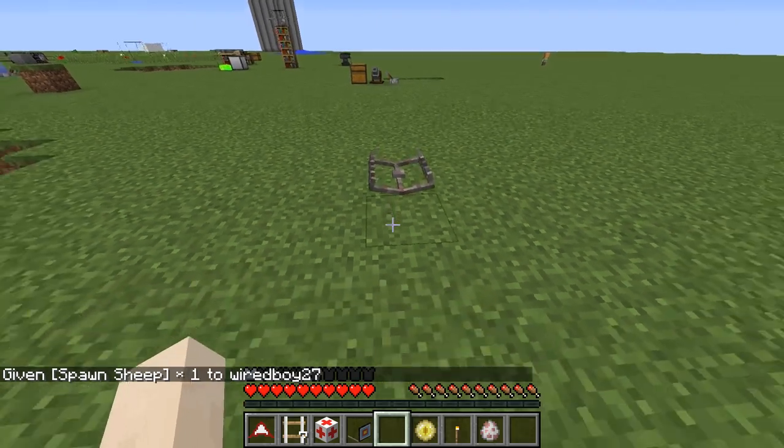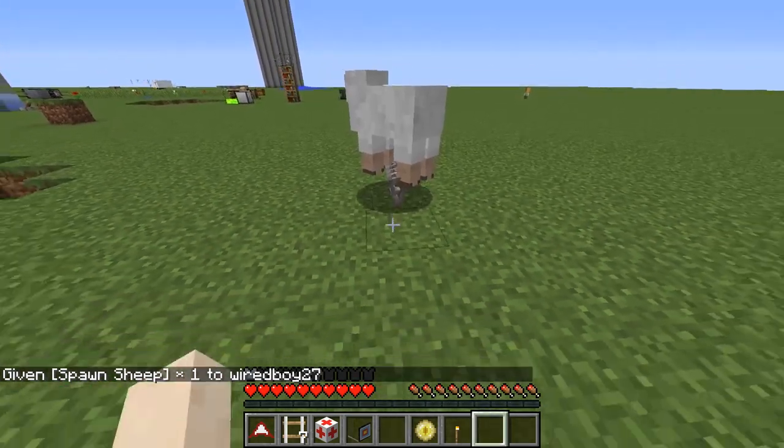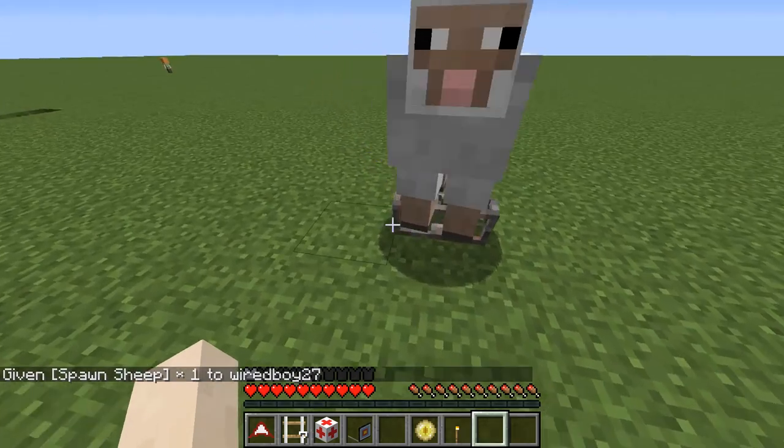Here we have a bear trap. We place the bear trap and it'll open up. You can see immediately when a mob walks over it, it's unable to move.